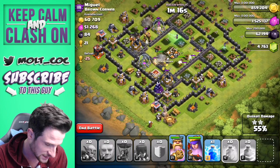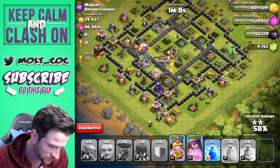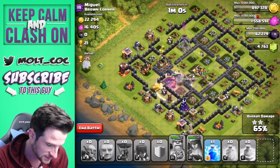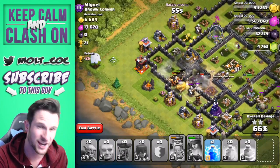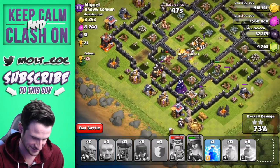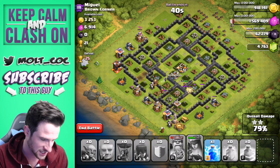Our King is getting focused right now, our Queen is just now getting focused too. We've got a couple witches left. I love watching the hero icons at the bottom - using the King's ability right there, the Queen's ability right here. Our giants are in it and - oh my gosh - double giant bombs and the giants just crushed right through that! Hilarious.